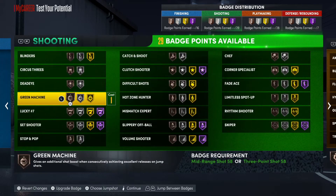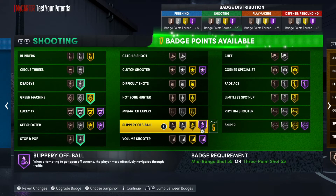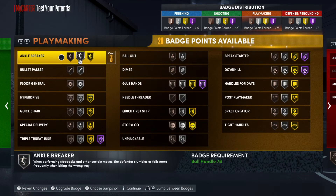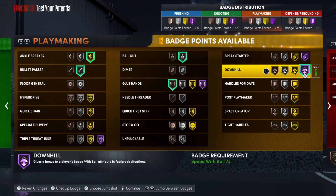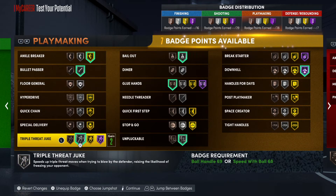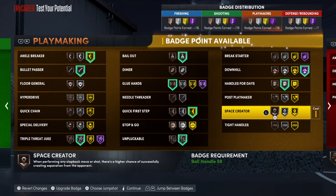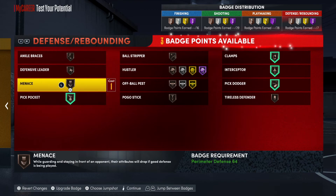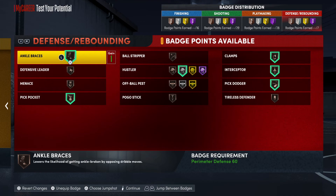For 29 shooting badges: dead eye, green machine silver, lucky seven, stop and pop, sniper, and rhythm shooter on gold. You have three left over — just go corner shooter, call it a day. For playmaking with a lot of points: ankle breaker, bullet passer bronze, glue hands, bailout. That's going to boost the speed tremendously. Then silver on space creator, quick first step, space creator bronze. For the seven defensive badges, just bronze everything — don't stress yourself. And then ankle braces. That's the Derrick Rose build.